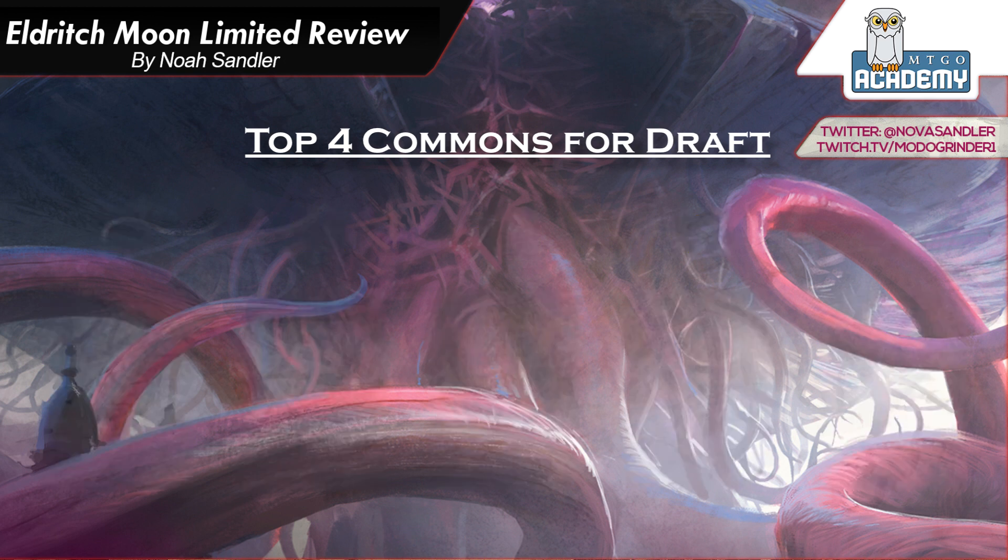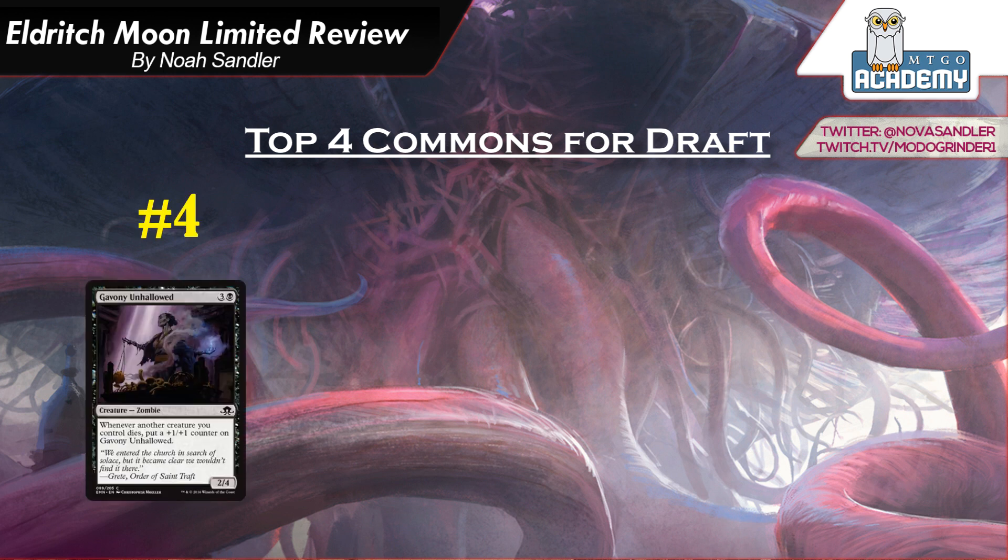Moving on to black. Black is a lot shallower, and I had some difficulty coming up with the fourth best common. I'm going to make it Gavany Unhollowed. It's 3 and a black, a 2-4 Zombie. Whenever another creature you control dies, put a plus 1, plus 1 counter on it. By itself, for a four-drop being a 2-4, that's not good — there was a 2-4 that when it dies your opponent discards a card from Shadows, Roddenheart Ghoul I think, and that card wasn't that good. So this card needs to get a lot of value out of its ability, and I think it can.